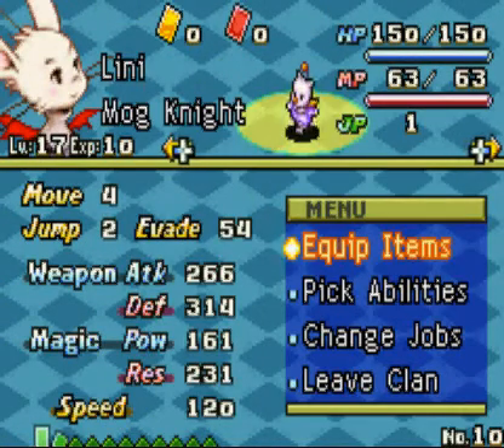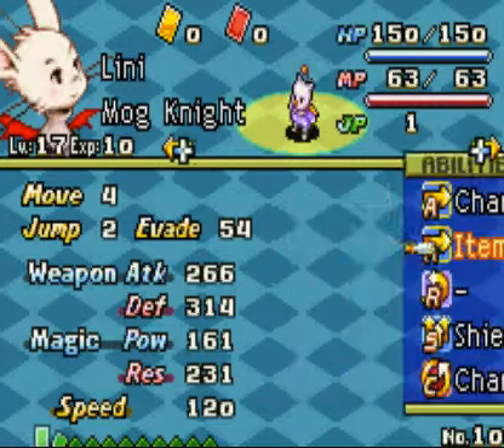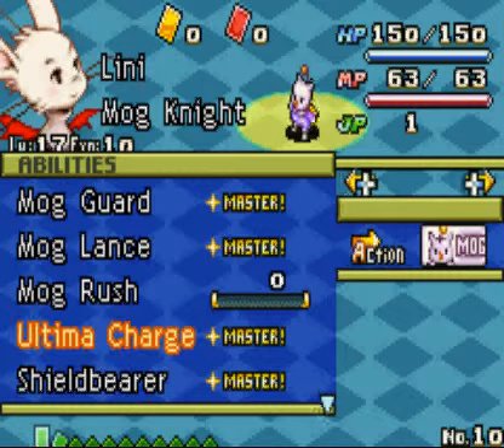I have Lenny, the Moogle Knight, whom we got from the hero Gale. If we take along that novel with us, then we get Lenny — a secret character — that is a Moogle Knight who already knows Ultima Charge.